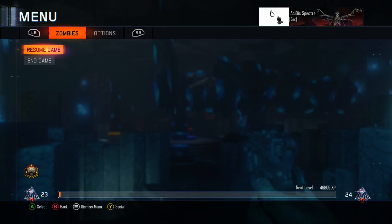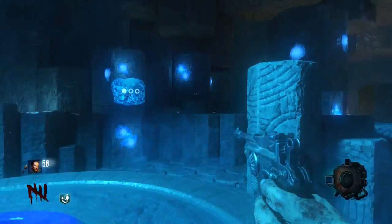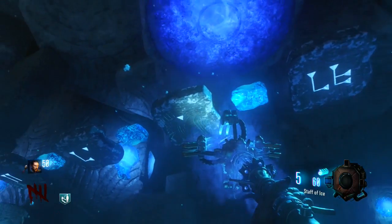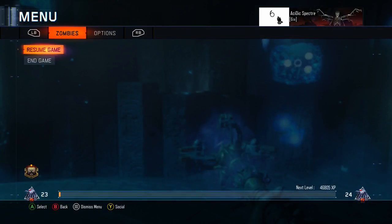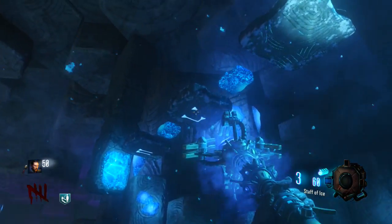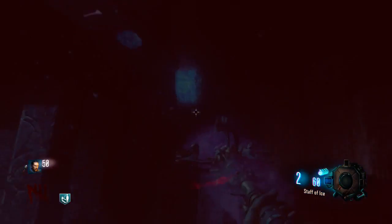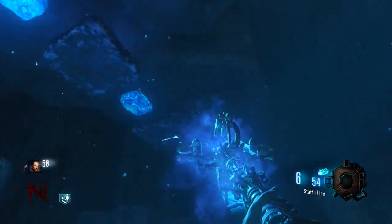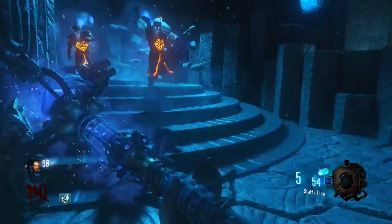Okay, looking at the ice staff upgrade chart: that's L1, then the triangle, then L1 headass, then L-Triangle, L-Triangle, and then L-L. Okay, nobody likes you — I have no problem killing you. Actually I do, I just missed. There you go, that's that upgrade right there.